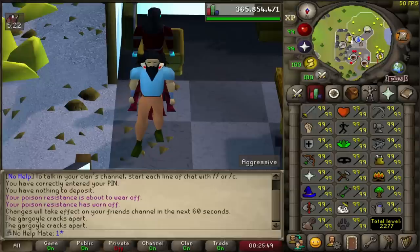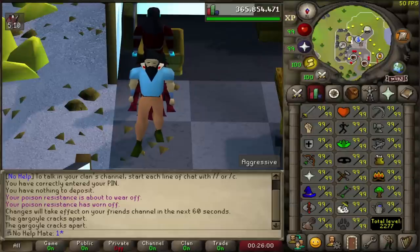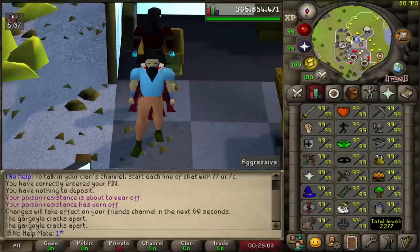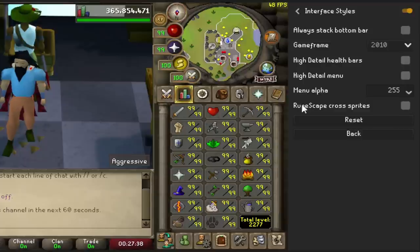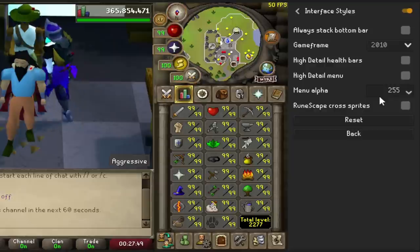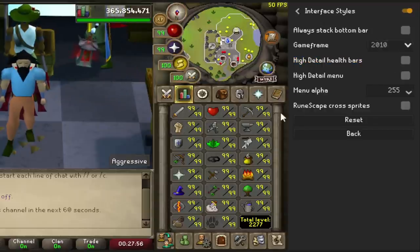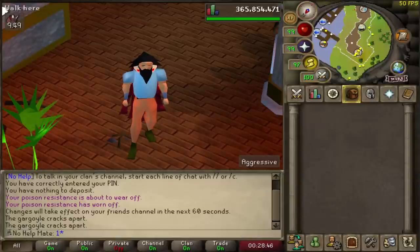The next one is called Interface Styles. If you played back in 2005, 2006, or 2010 and want your game to look a bit different, this plugin is for you. It changes all the skill icons to look like they did in 2010 — which is really cool. You can switch between the 2005, 2006, 2010, or default look. You can also change things like the health bar detail. I personally really like the 2010 look, and I get asked about this a lot.